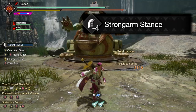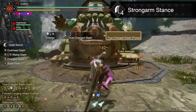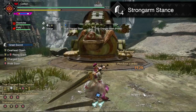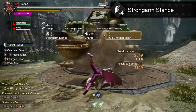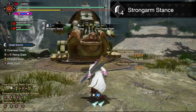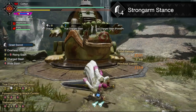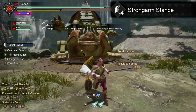Strongarm Stance — that's right, Greatsword has a parry! This works significantly better without the first new switch skill, Surge Slash Combo, as using the parry with Surge Slash Combo just pushes you forward in the Surge Slash Combo itself. However, if you use this parry while charging a basic charge slash, it will put you immediately into the true charge slash or rage slash animation at full charge level, along with giving that attack a significant damage bump over just using it normally. In essence, this is the new bread and butter of raw Greatsword combat. It is fun, and it is ungodly levels of strong.